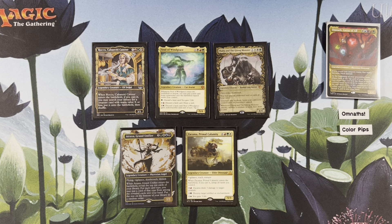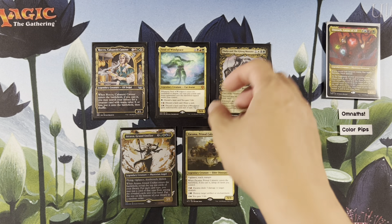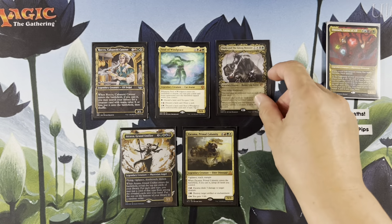These cards are just cool cards I wanted to include. Again, it's a very customizable deck. Three mana symbols is what you really want, unless it's a very important creature to you. You have Thalia and the Gitrog Monster — we actually saw a deck tech with that. That's a little hate piece there.